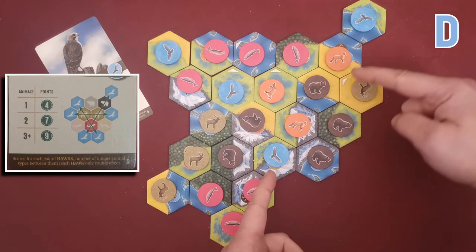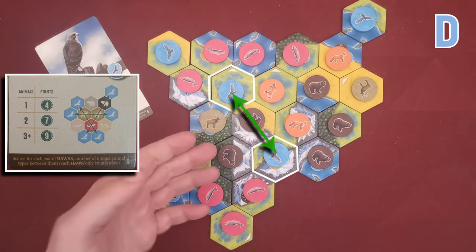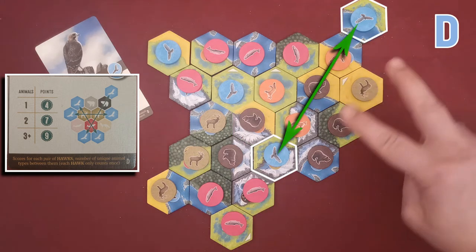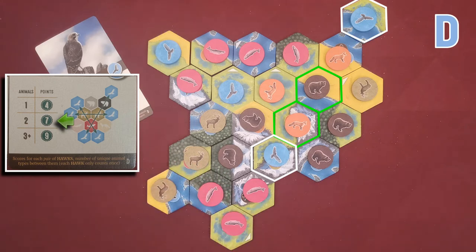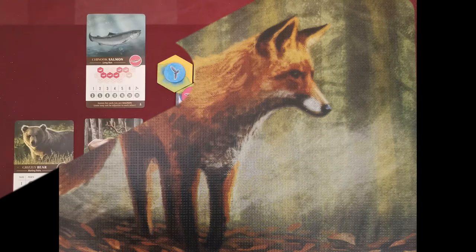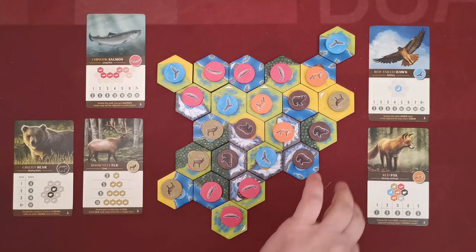With the hawk D card, the player gains victory points for the unique animals that exist between the line of sight. In this line of sight we have only bears, so the player scores four victory points. Between this other line of sight we have foxes and bears — two species — and the player scores seven victory points.